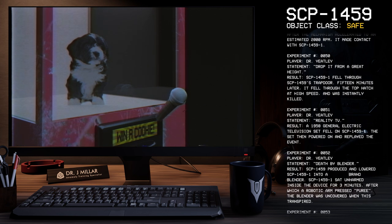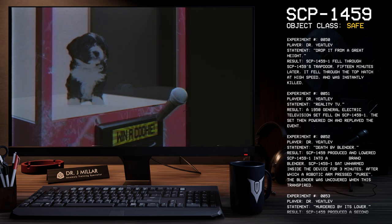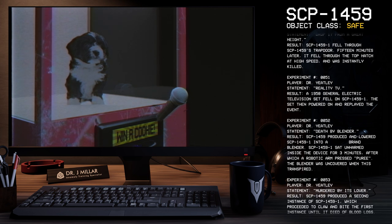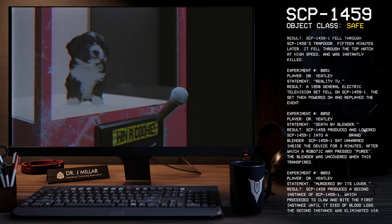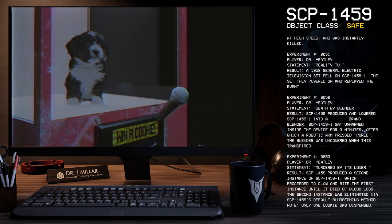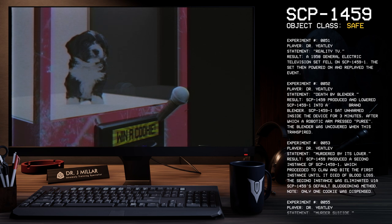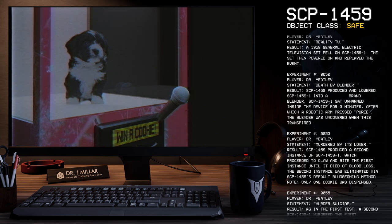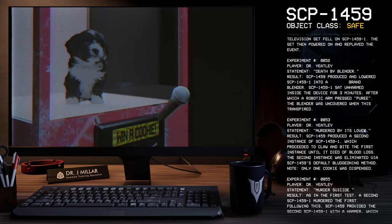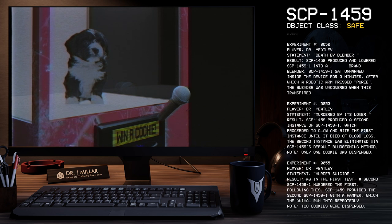Experiment 52. Player: Dr. Yeetley. Statement: Death by blender. Result: SCP-1459 produced and lowered SCP-1459-1 into a brand blender. SCP-1459-1 sat unharmed inside the device for three minutes, after which a robotic arm pressed puree. The blender was uncovered when this transpired. Experiment 53. Player: Dr. Yeetley. Statement: Murdered by its lover. Result: SCP-1459 produced a second instance of SCP-1459-1, which proceeded to claw and bite the first instance until it died of blood loss. The second instance was eliminated via SCP-1459's default bludgeoning method.